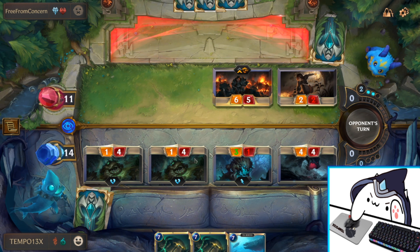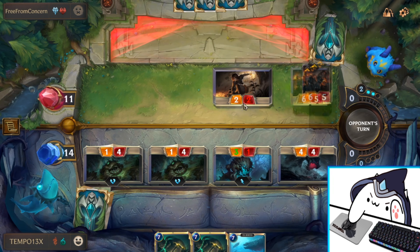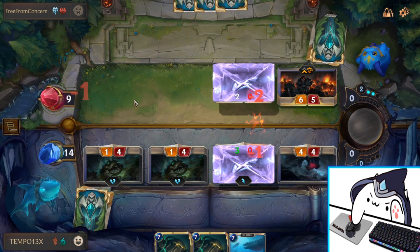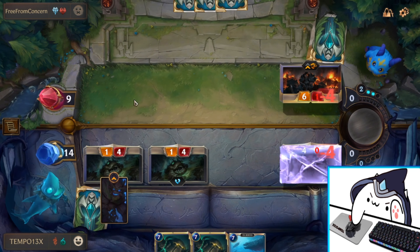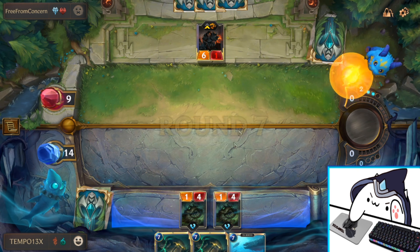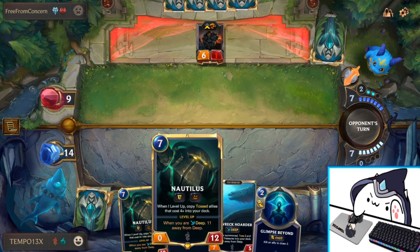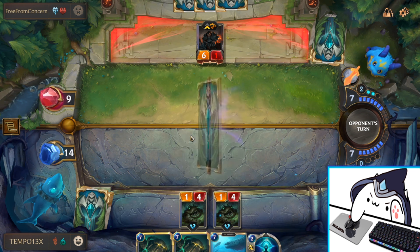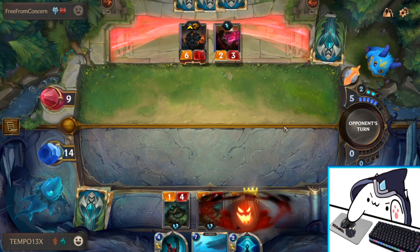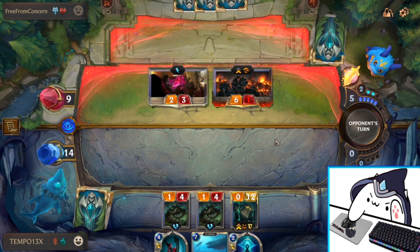This is getting in a lot of damage — well, two damage. This is actually pretty good. Now we can play Nautilus as well. Now we just have a big tank on the board, so it's going to be hard for Darius to punch through him.